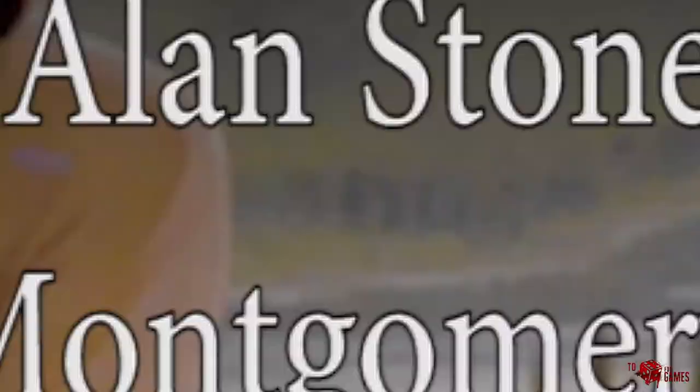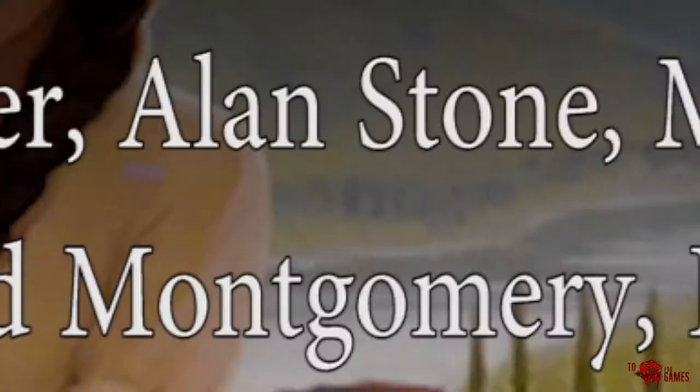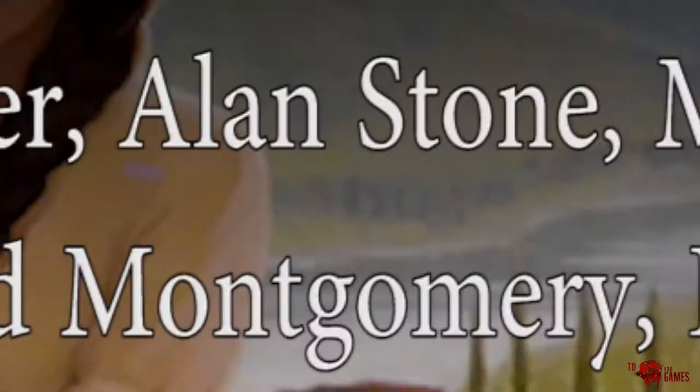Today we're looking at one of our favorite worker placement games. We've decided to choose Viticulture Essential Edition. The people that made this game are Jamie Stagmaier, Alan Stone, and Morton Monrad Pedersen. This game plays one to six players in about 45 to 90 minutes, and the age rating is 13 and up.